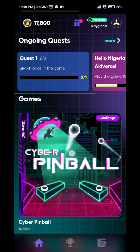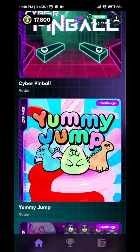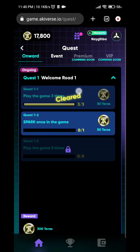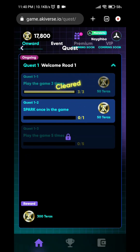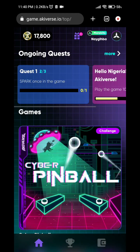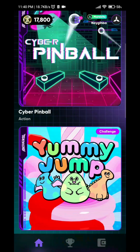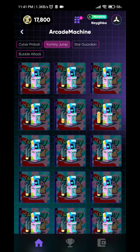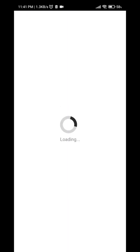Hi friends, welcome to Akiverse's tutorial. As you can see there are quite some games. First of all you have to go here and join the quest. You will see that there are three main sorts of quests available. You have to do three quests and you can check the steps regarding what you have to do. I have been asked to complete a game and win so that I can get a spark.